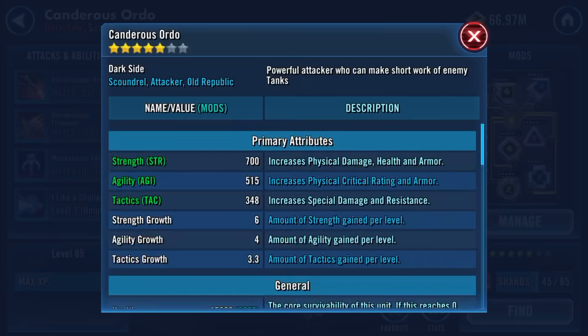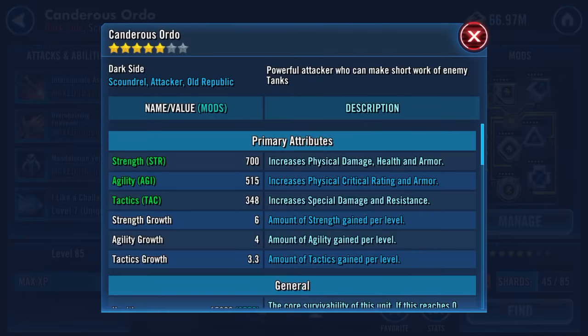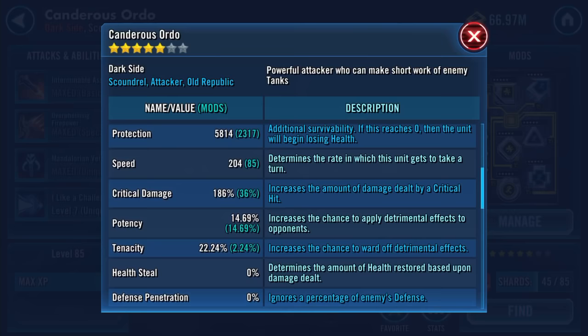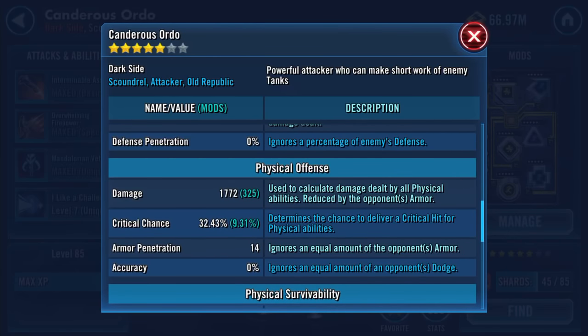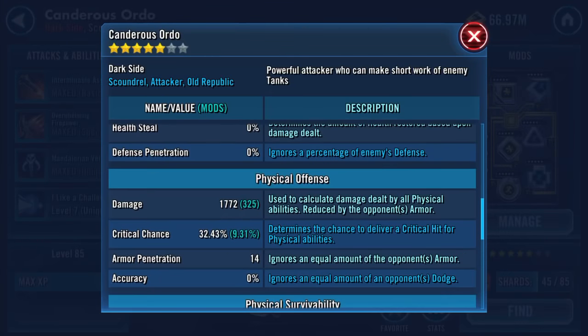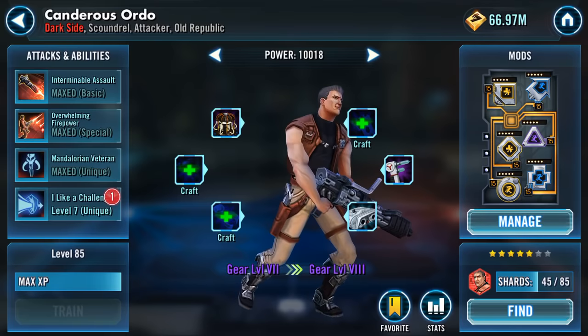At present, gear level seven and a half. He's clocking in at 21 and a half K health protection, 204 speed, 186 crit damage. I'm not sure yet — I haven't looked at him. Does he need crit chance or does he need potency? I'm hoping crit chance and not much of it, but I'll find out.